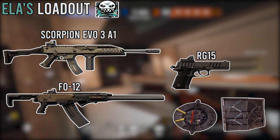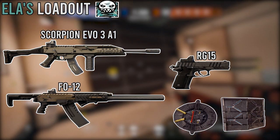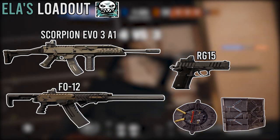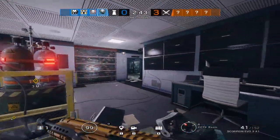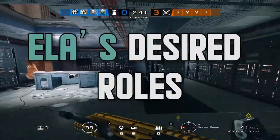You are also going to make sure that you are tap-firing the weapon, and not holding that trigger down so you use the full magazine in one go, as that recoil can get seriously high. Next up, we are going to be moving on to Ella's desired role.